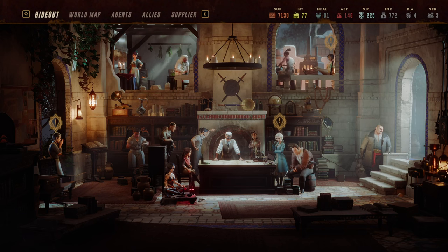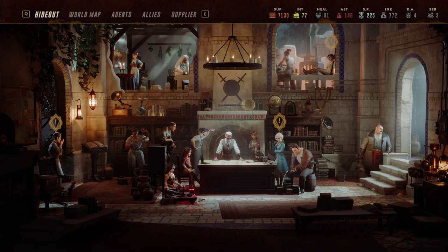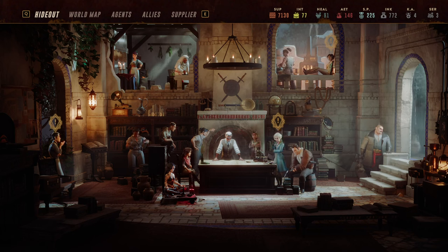Role number three is damage dealer, and I include both stress damage and normal physical damage in that. Some agents use stress breaks to get their kills, while others do typical physical damage. Agents with armor penetration will generally score higher because they are more self-sufficient. The fourth and final role is support, which includes buffing others, increasing movement or positioning, and most importantly manipulating action economy — making the entire team move or act more often.